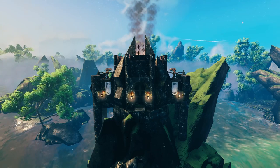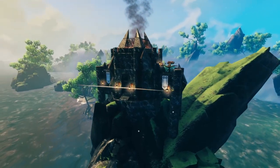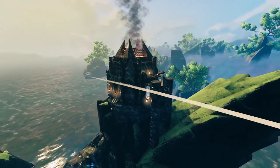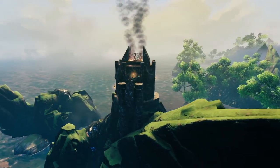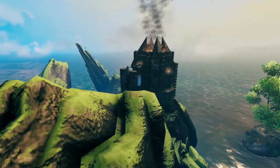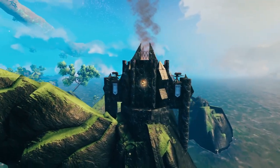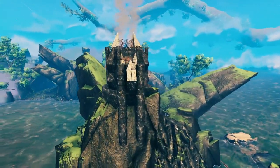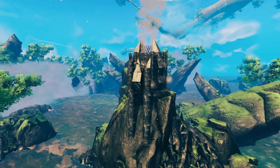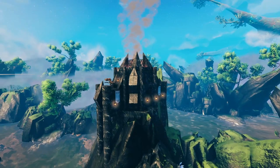I think building in the Mistlands is not going to be the best place to build, but you can build outposts just on the outskirts like this — put them up high, just for some place to go rest, get a rest buff, or put your portals. I'd like to know your ideas — leave some comments, let me know what you think you could build in the Mistlands, and if it would be a good place to build.